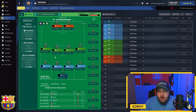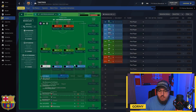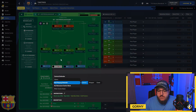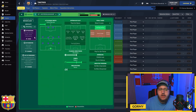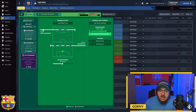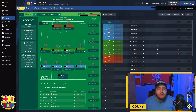The right central midfielder has take more risks, shoot less often and move into channels. Fullbacks on attack on both sides have take more risks, dribble more, cut inside with ball, shoot less often, stay wider and mark tighter. Two ball-playing defenders on defend with shoot less often and stay wider. The sweeper keeper on attack has pass shorter added. It's played with an attacking mentality — six attacking roles — played fairly narrow, work the ball into the box with higher tempo. In transition: counter press, counter and roll out. Out of possession: higher line of engagement, higher defensive line, more often trigger press and prevent short goalkeeper distribution.